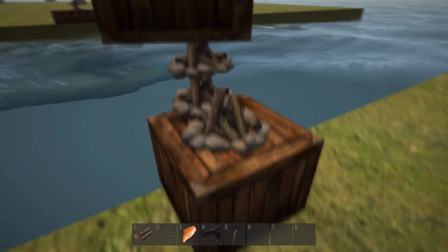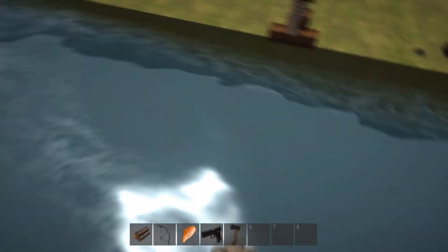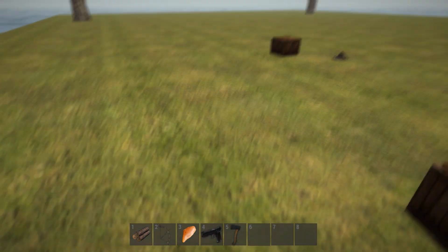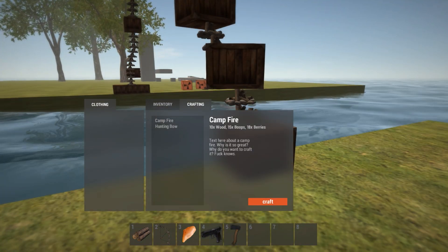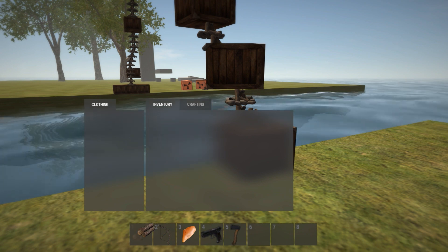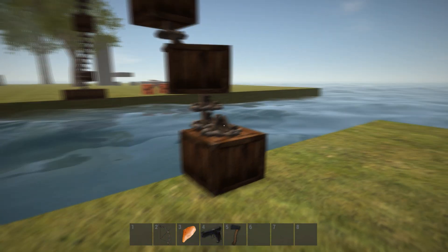There's no sound either, which is another big thing, and you seem to not be able to die. You're also given a bunch of random things for some reason — when you spawn in you're given wood and a gun which you cannot use.